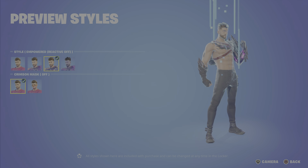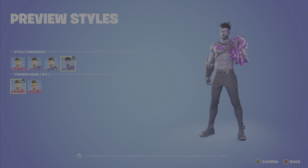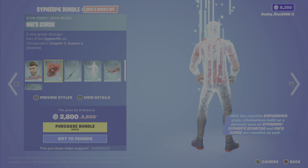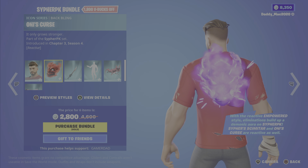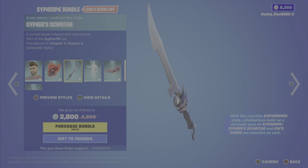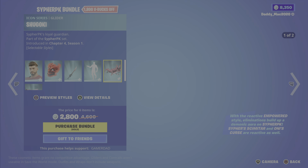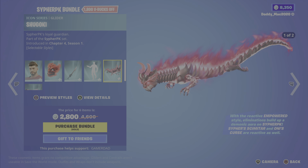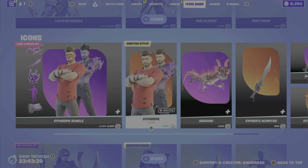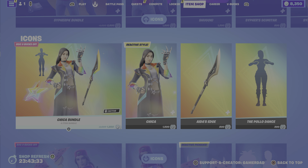Next up is Cypher PK from Chapter 3 Season 4 — a couple of style options here. We have the Empowered Reactive style, Empowered without reactivity, and the Possessed. You can also turn the mask on or off. There's also the Oni's Curse back bling, which is reactive, Cypher's Scimitar pickaxe, the Cypher Strut emote, the Shagoki glider with two styles, and lastly the Dark Dragon animated wrap. It's 2800 V-Bucks for the bundle, or you can get items on their own.